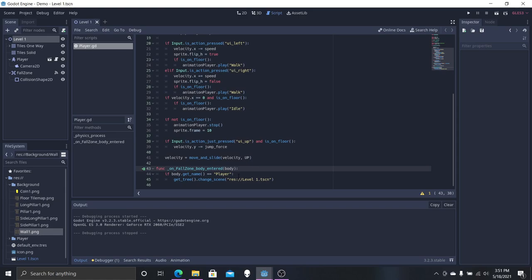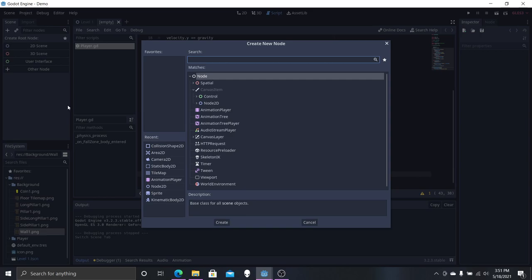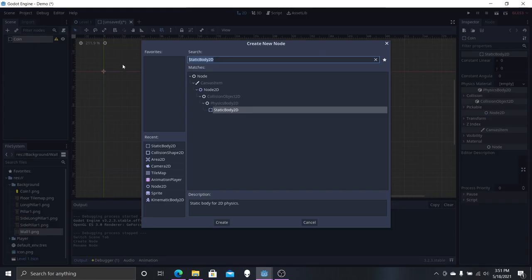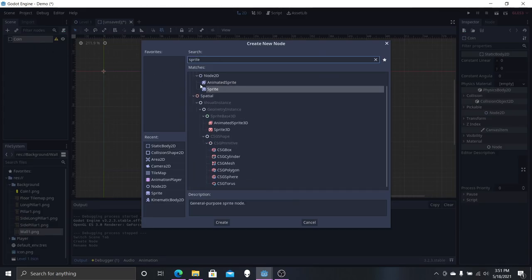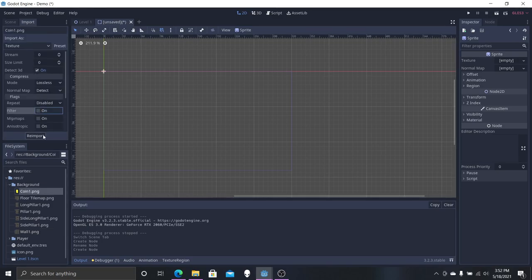I'm not going to finish the full level today, but I'll show you how to make a coin and have it disappear. We're going to get a new scene, go to Other Node, and it's going to be a Static Body 2D. This is going to be our coin, and we're going to add a Sprite to it.